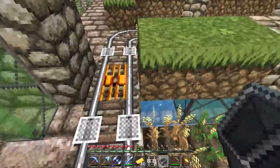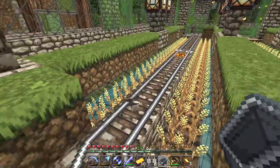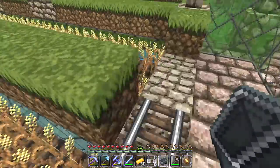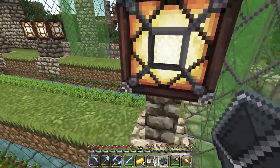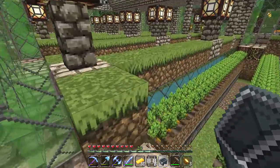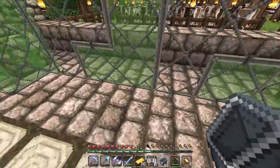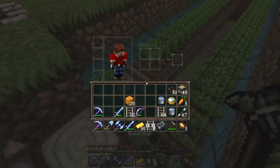The idea is that we are going to be triggering these sticky pistons as we travel along the railway line in a minecart. As we go, those sticky pistons are going to push the crops up and we're going to be able to collect those crops as we travel along. We've got all the crops we need over here — three rows of wheat, two rows of potatoes, and a row and a half of carrots. Then the railway line will go up a ramp onto the second story, where we are going to be collecting pumpkins, melons, and cocoa beans.